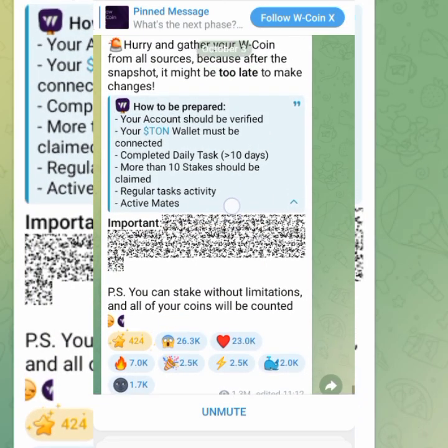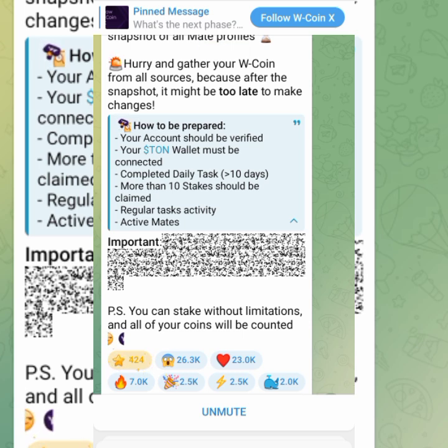We've done the airdrop tasks in the first part — you should have your account verified and your TON wallet must be connected. Once you connect the TON wallet, the verification happens almost automatically. Then complete the daily tasks for more than 10 days, so you have to start checking in the task section and complete all tasks. I've shown you the X task, the Money Dogs journey channel, and activating the game.